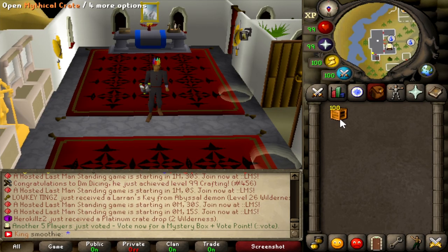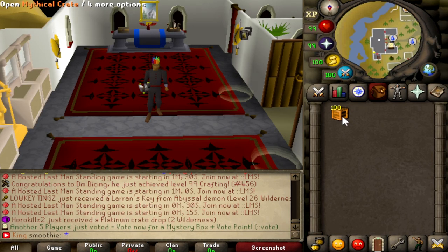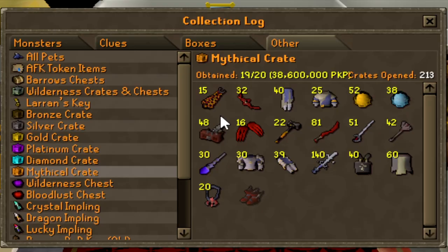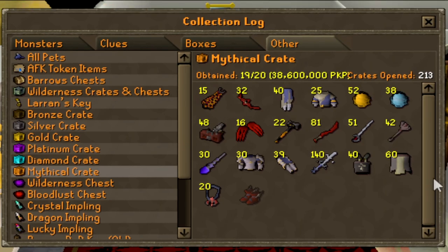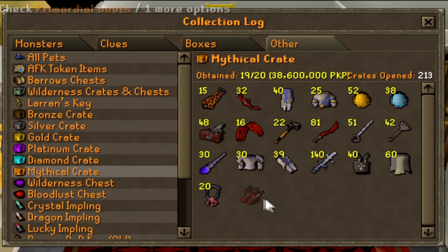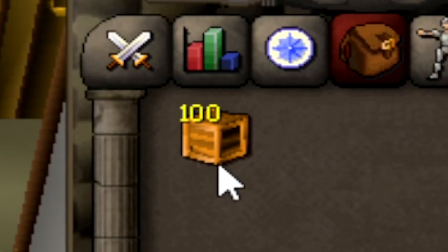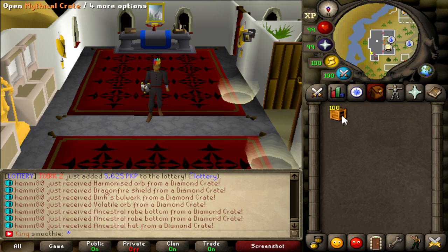Today I got myself 100 mythical crates to open. These ones go for around 150k each and you can get a lot of good stuff. The best item you can receive is the infernal cape — I've already got 15 infernal capes so I've been very lucky with the mythical crates. I wanna finish the log so I need the primordial boots. Also, these are not the double crates, so I'm not gonna get double the rewards.